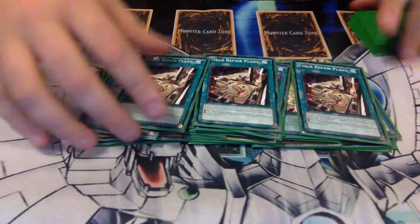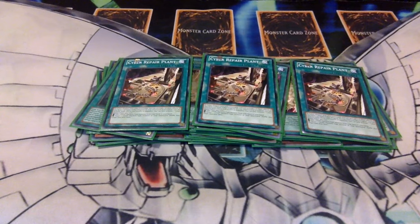Three Cyber Repair Plants — Repair Plant is your staple search and recycle card. Very handy for a lot of plays in this deck. You can literally get Cyber Eltanin from your deck to your hand instantly using this, or you can grab a Valley to protect yourself very easily.